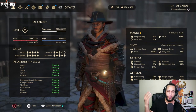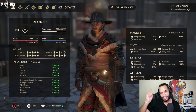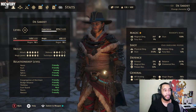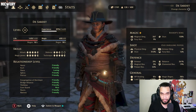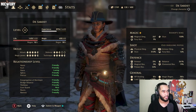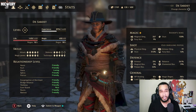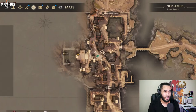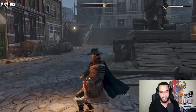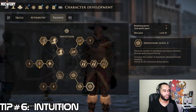Number five: always carry at least 300 to 500 gold on you at all times. Certain dialogue checks require you to bribe people, which can get you out of a sticky situation or help you gather information. Right now I have 1700 coin — that's overkill — but have at least 300. It lets you bribe characters or buy quest items whenever needed. Sell off extra armor sets to maximize your coin.